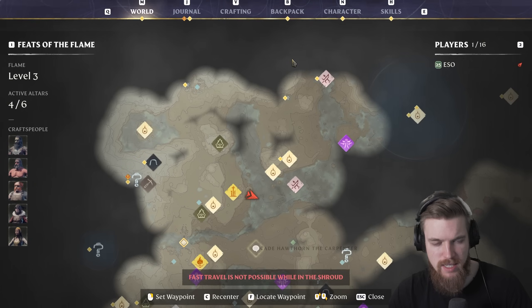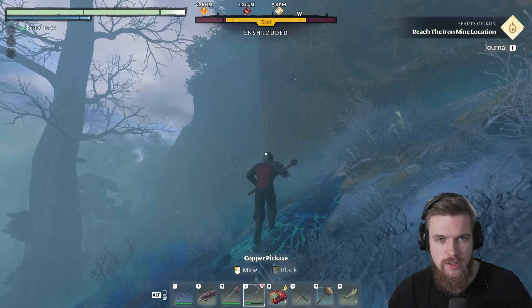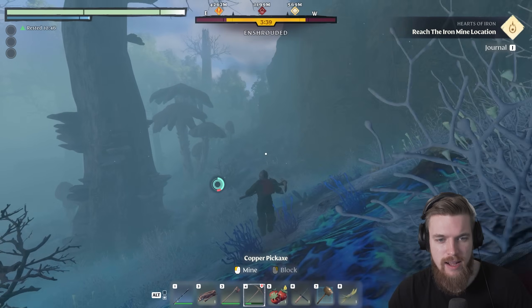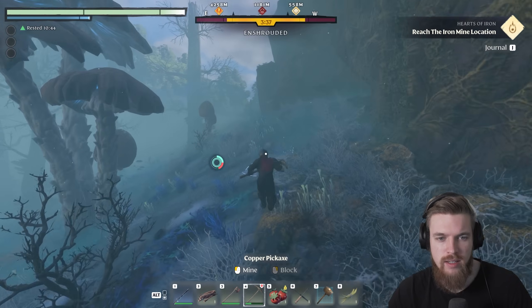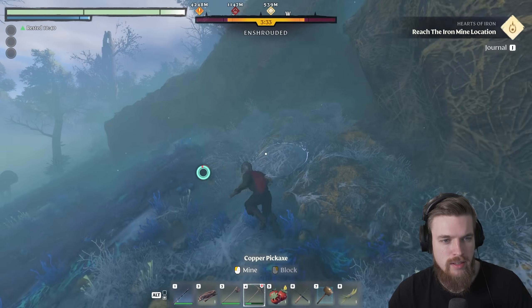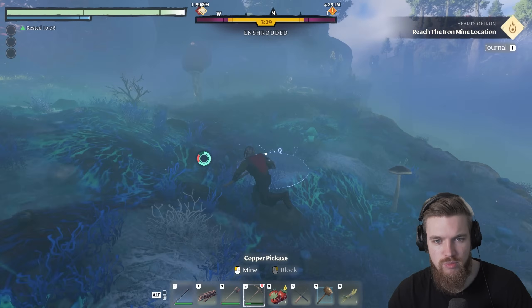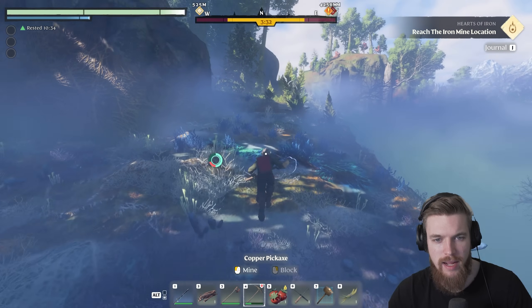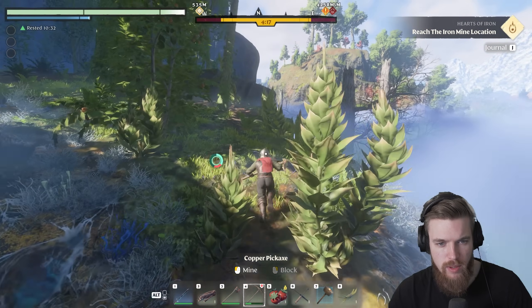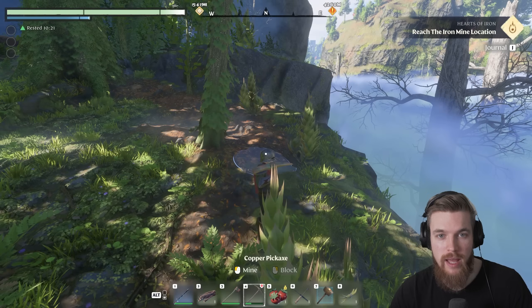After mining this massive hole we currently have 5,091 amber. Now I'm heading down into the shroud going basically directly south, and eventually it shallows out. You can just run around this corner and back upwards, and now we're out of the shroud. From here you can fast travel wherever you want and repair your tools.